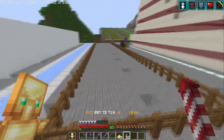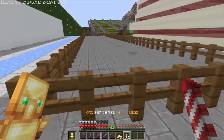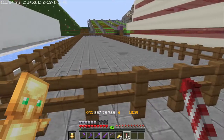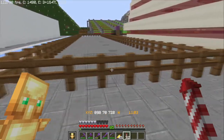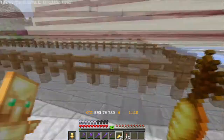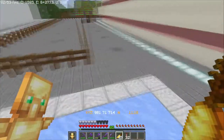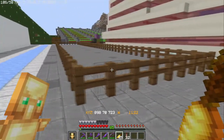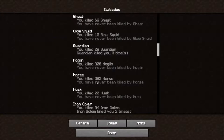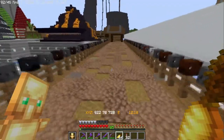I guess we could start with the breeding area. I know right now it's empty, but here was nearly 400 horses that are either now in my stables as good horses, or they died. Over 400. Each horse I had to breed, then wait like 20 minutes for them to grow up, and then I had to tame them. Horses are by far the most annoying mob in the game to tame because you have to jump on them and sometimes they can kick you off for minutes at a time. I killed 380.